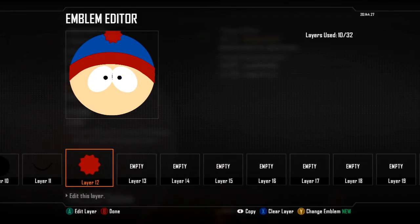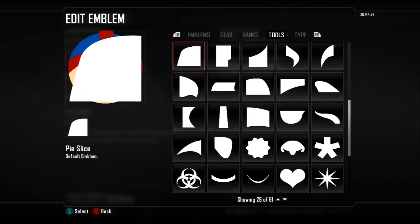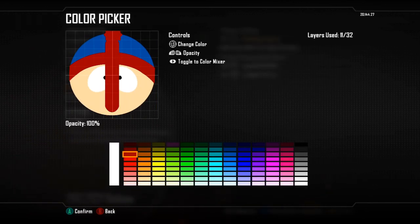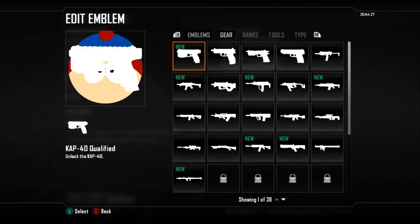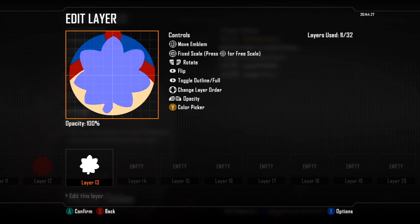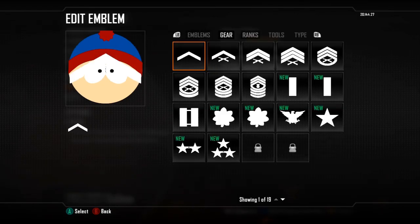The last bit is the top of his hat — it's like a red line sticking out. For this you could use this tool here and make it really thin, make it red, then make loads of them and twist them round. I found it just easier to use this shape in the Tools emblem section — it's a lot simpler. You could also go into Ranks and use that, but I don't think it will look as good.